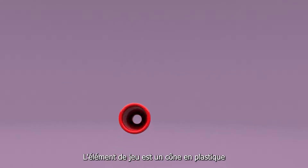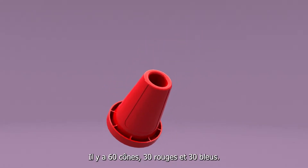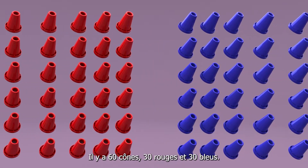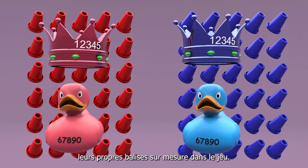The game element is a 4-inch diameter by 5-inch tall plastic cone. There are 60 cones: 30 red and 30 blue. Teams may also use their custom-designed beacons in gameplay.